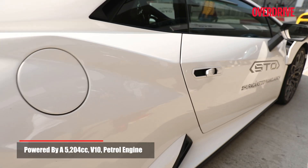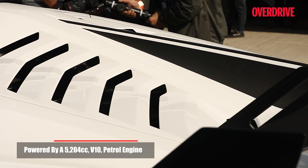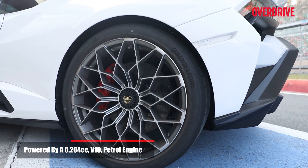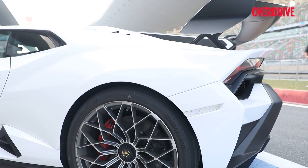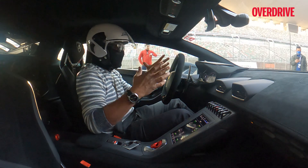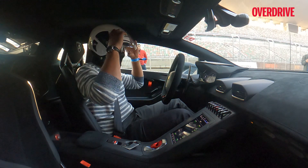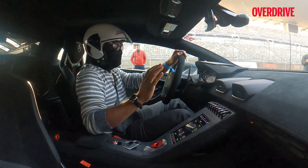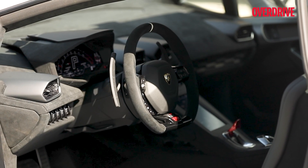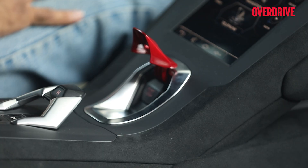Under the hood, you've got a V10 — a 5.2-litre V10 with about 630 horsepower and some 530-plus Newton-metres of torque. An insane car, but more than that is the aerodynamic package, it's the braking, it's the steering, it's the suspension — all of this is purely race car-derived. I cannot emphasize how much like a race car this supercar is.